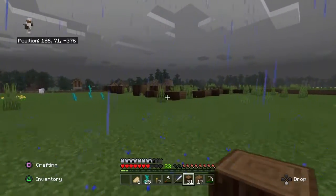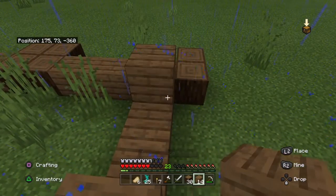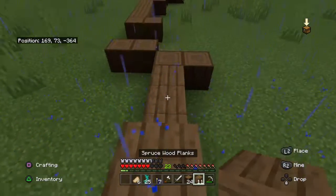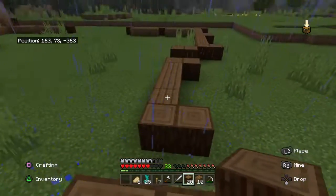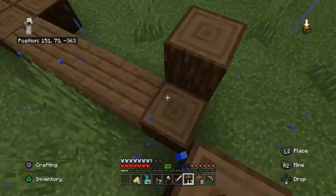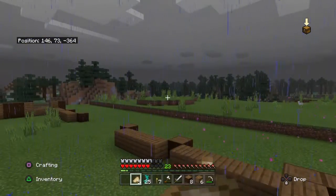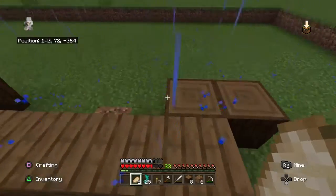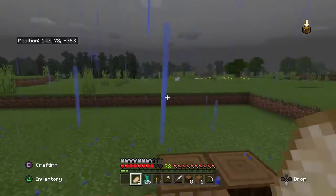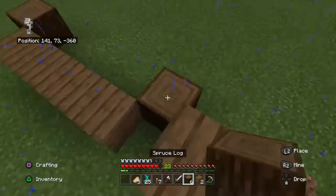I have not explored a nether fortress yet, so obviously that means no blaze rods, which means no blaze powder. But I'll probably be doing an episode where I go adventure into a nether fortress. I've actually found a couple so far — some of them being in the new biome. Check that out in one of my adventure episodes. There's an enderman teleporting around here — I can see the particles. He's probably still angry at me.